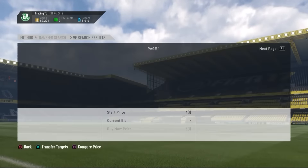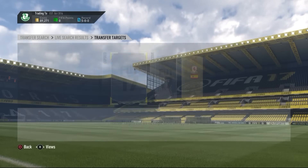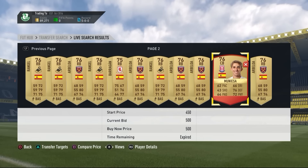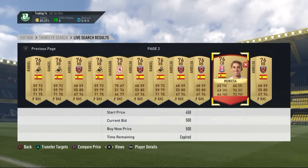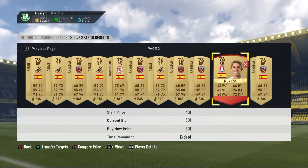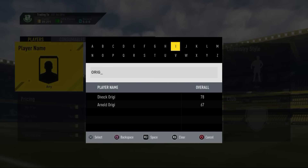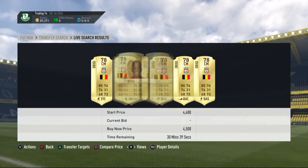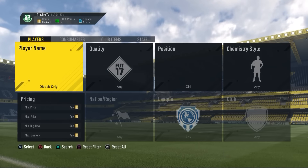Another Spanish BPL sniping method — there's a card that usually appears going for 700 to 800 coins. There will be a couple more Spanish cards appearing too, though not as frequently as Muniesa. You can snap a few cheap players with this method while waiting for him to appear.